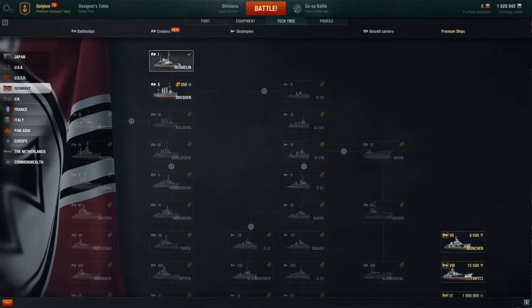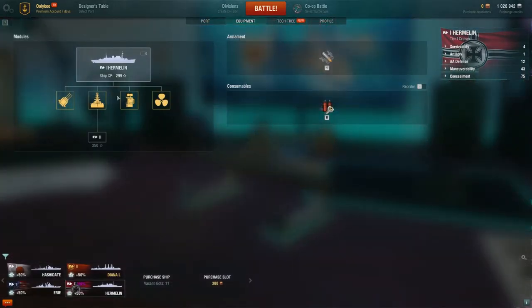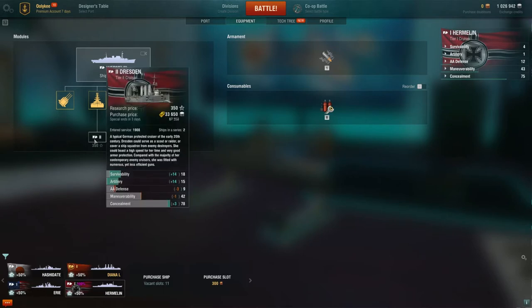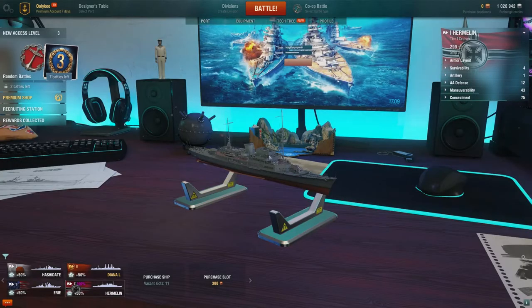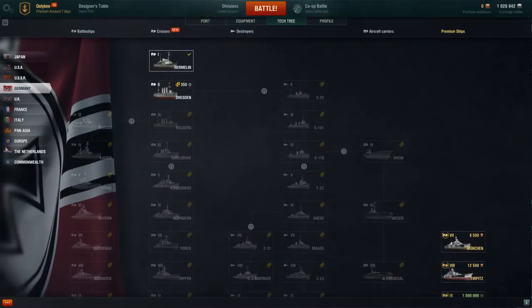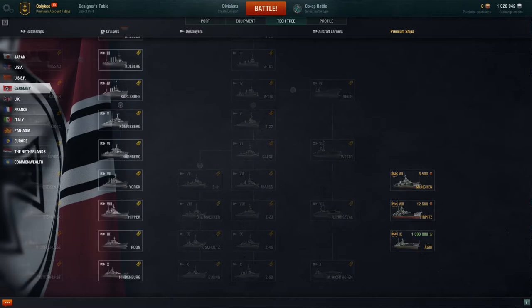We're in the German tree. We played with one German ship. If you click on your ship or equipment here, you can see what guns and everything else your ship has. If we had 350 experience, we'd already be able to research Dresden. The tech tree has every nation, every ship, and also premium ships here. Aguirre is available for free XP — this is an amazing ship. If you get enough free XP, Aguirre is one to go for, but that's way, way in the future.